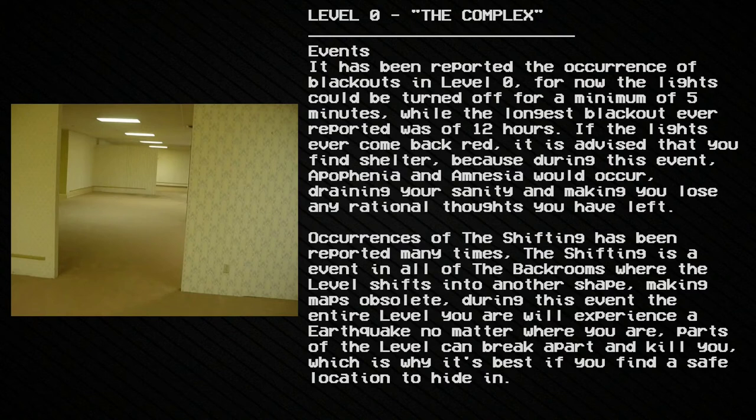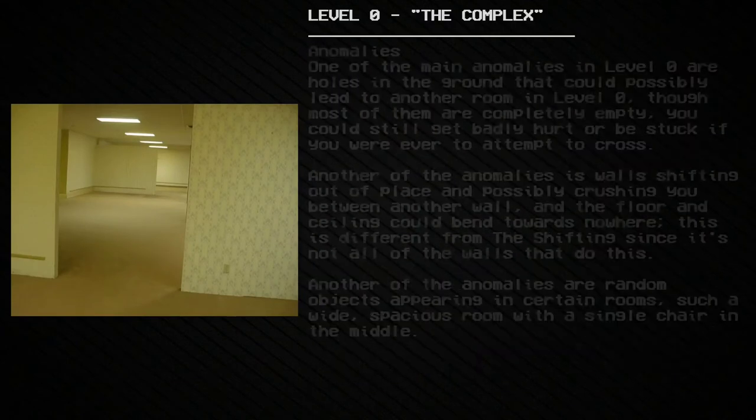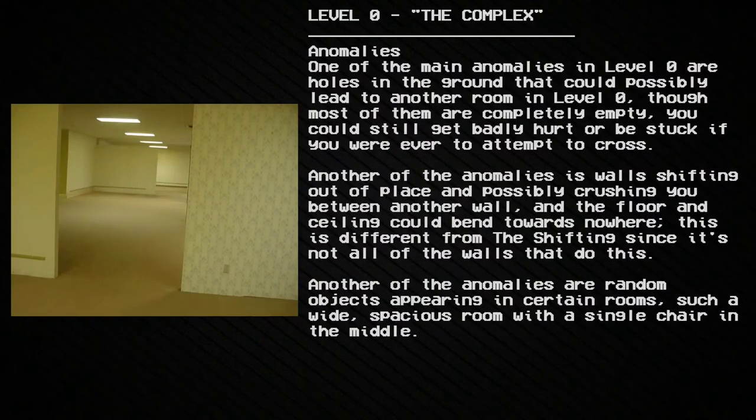During the shifting event, the entire level you are in will experience an earthquake no matter where you are. Parts of the level can break apart and kill you, which is why it's best to find a safe location to hide. Anomalies: One of the main anomalies in Level 0 are holes in the ground that could possibly lead to another room in Level 0, though most of them are completely empty — you could still get badly hurt or become stuck.